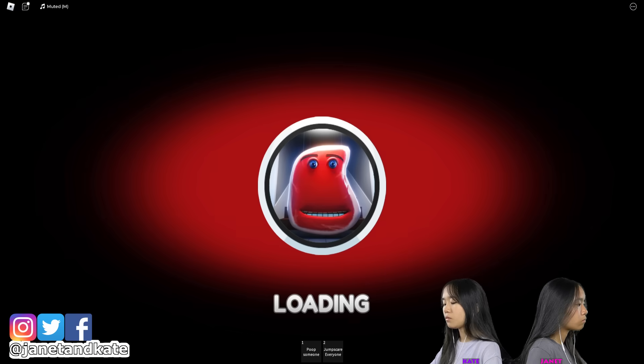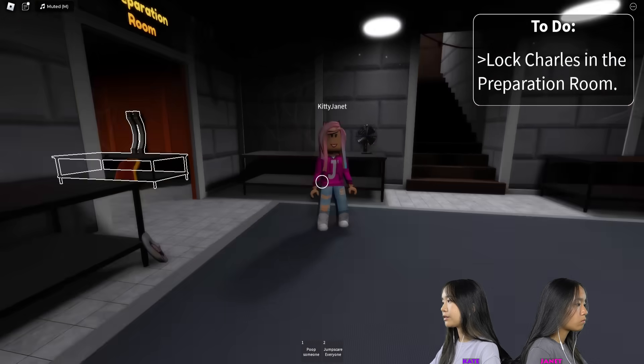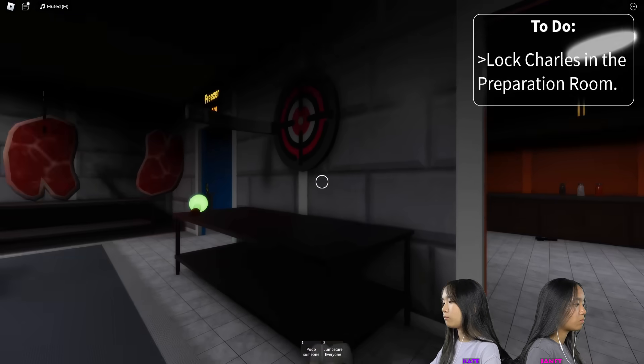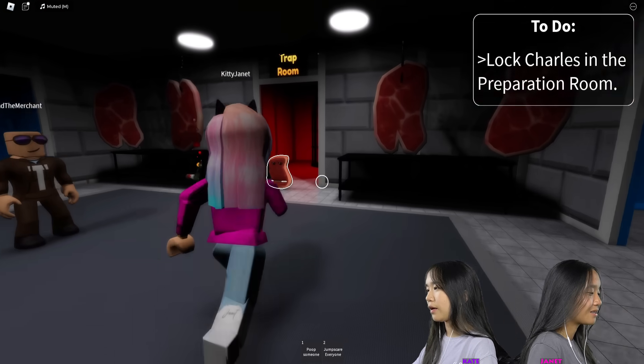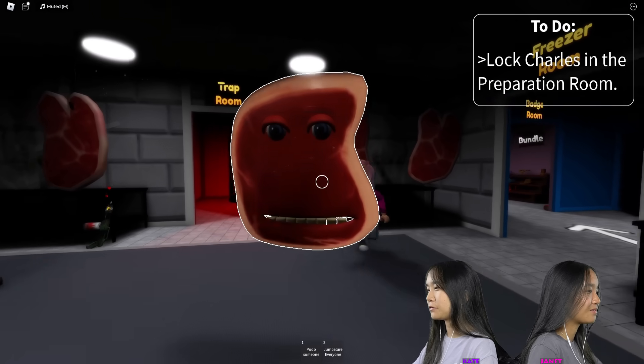Okay, looks like we're in. To-do list: lock Charles in the preparation room. This looks like the— become Charles? No wait, what? Pick him up over here, Kate. Do something with him. I will only put him in the trap room.